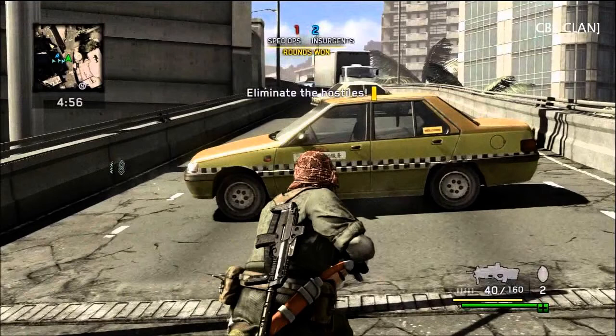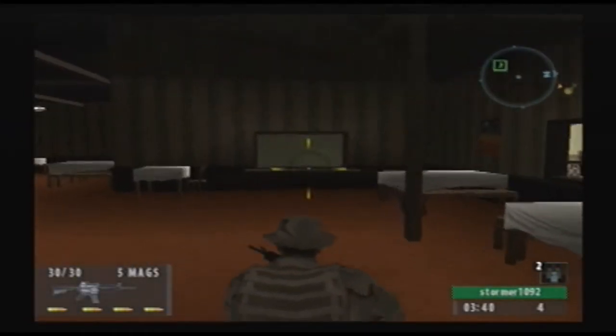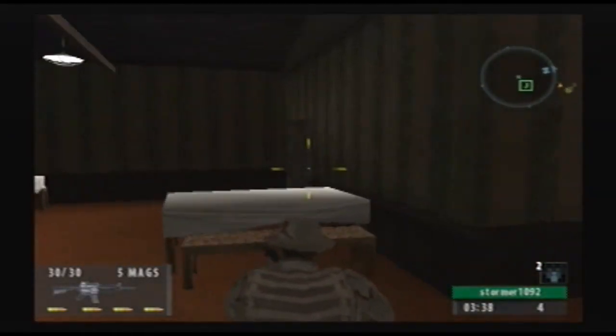He's not really using the horizontal field of view right now, but he's using that vertical view to check up around that truck where people love to camp. Now let's take a look at this video clip where we are rushing red room on Crossroads.